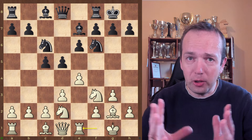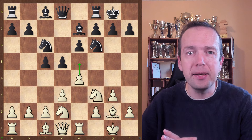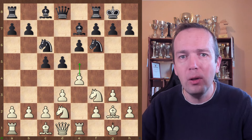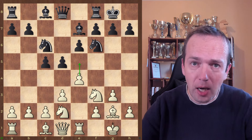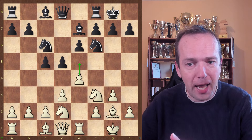In a nutshell, your idea is to play e5. You want to close the center to go for a king's attack, because it's one of the rules: in order to be successful with a king's attack, you want to close the center so that your opponent cannot go for a counterattack. You lock the center and then good things will happen on one of the flanks.